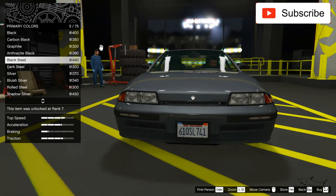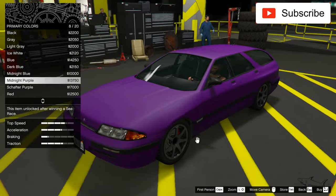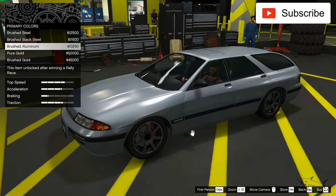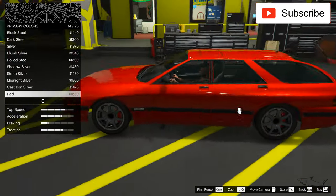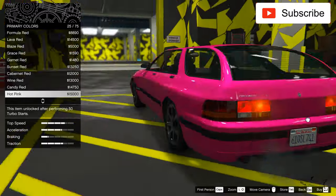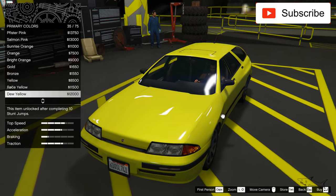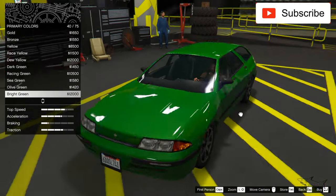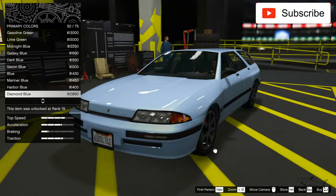We only have one color to choose from, so first let's see the matte colors. Okay, it won't be a matte color — I don't like how it fits. Let's see the metals. No metal either, so it will have to be a metallic color. Let's see which one will fit with this car. Now it's the process of choosing — nothing too bright, I don't like these lines very much.